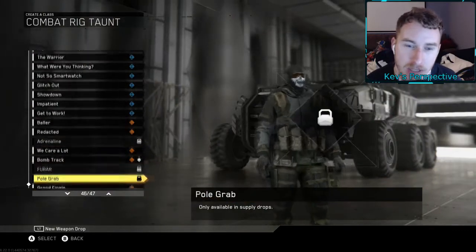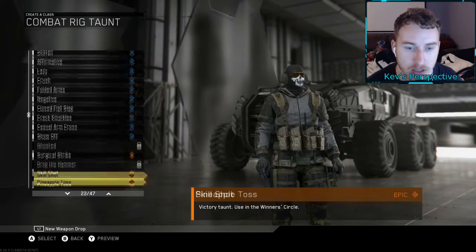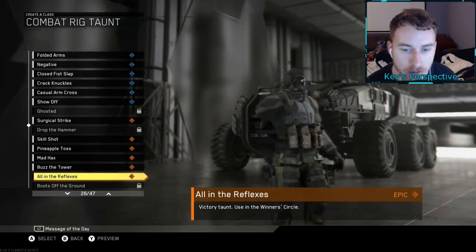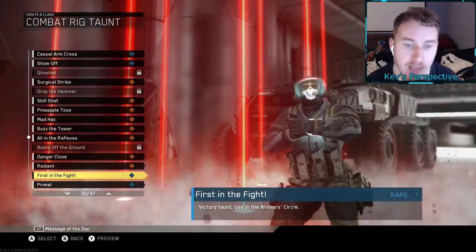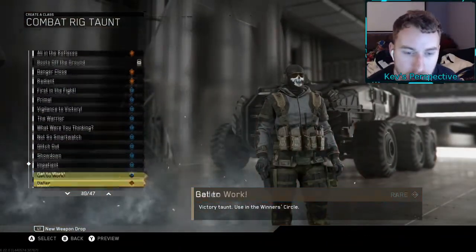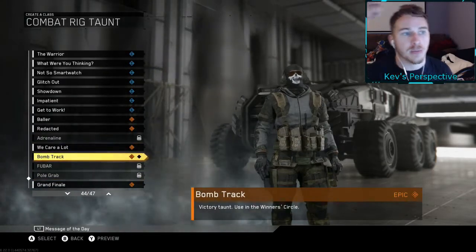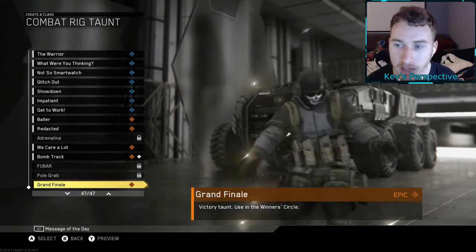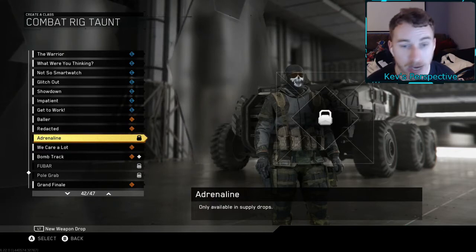For the taunts we're missing a few. I got a lot of the cool taunts — we got Skill Toss, Pineapple Toss, Mad Hacks, Buzz the Tower, Reflexes. We don't have Boots Off the Ground. We got Danger Close, Radiance, First in the Fight, Primal, Vigilance, To Victory. We're missing about five — Foobar, Pole Grab, and Grand Finale at the bottom. Also missing Adrenaline.